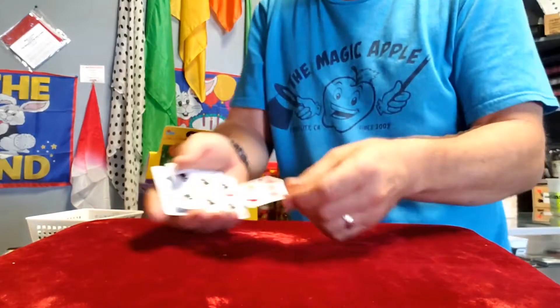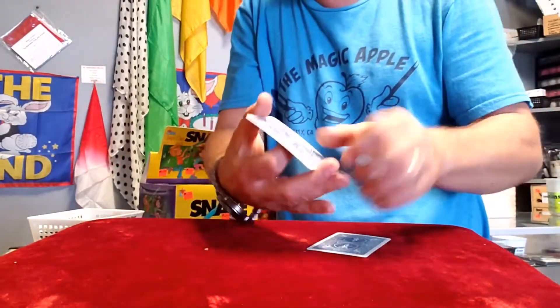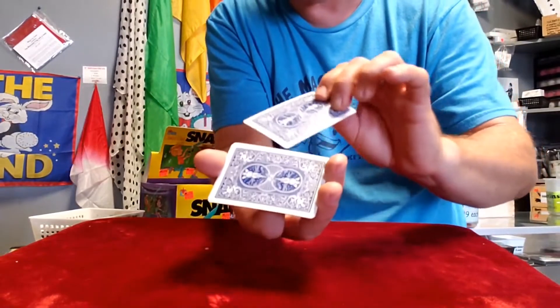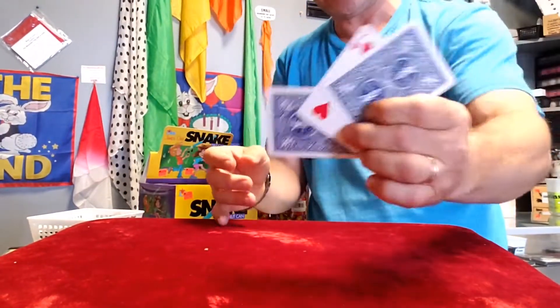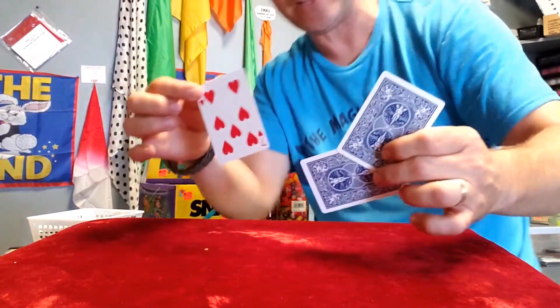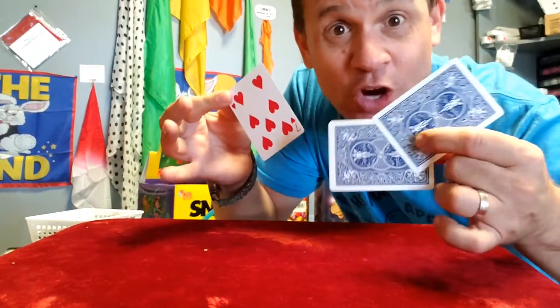Watch — we'll take the seven of hearts and do it again. You can see it clearly going upside down in between the two sixes. With a little shake just like this, it turns face up. The cards are magical — it's not me, guys. It's the cards that are magical.